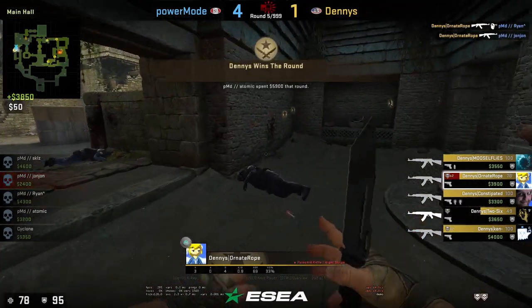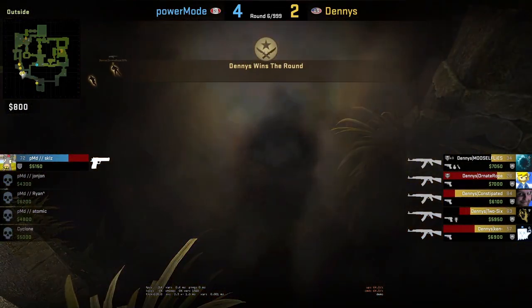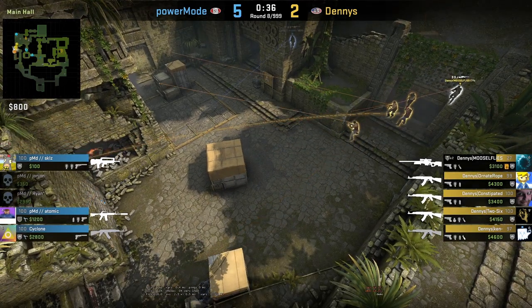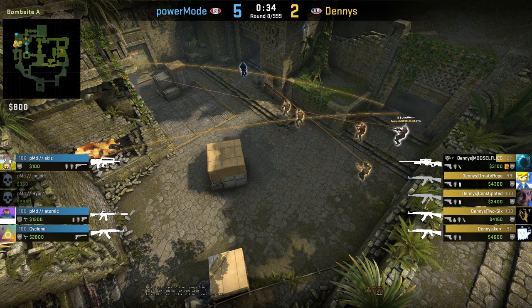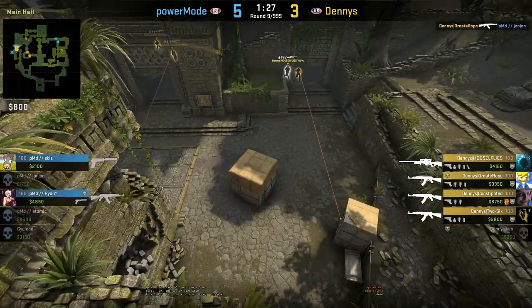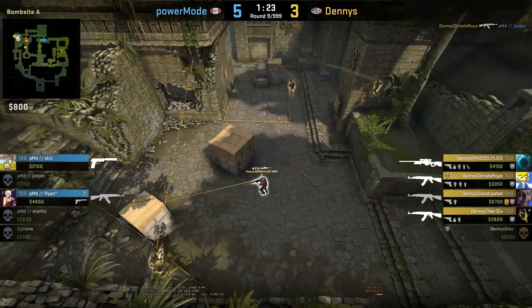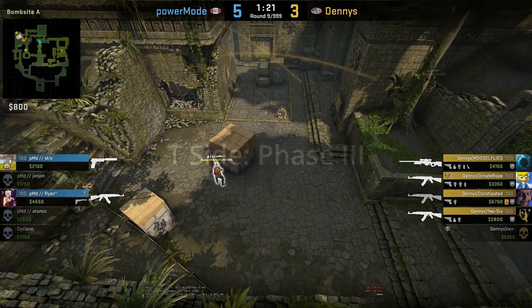In the next five rounds we were able to get three more wins by exploiting their weaknesses towards A. We did this by running some executes out of spawn and splitting the bomb site late round. At this point the score was 6-4 in our opponent's favor and we still needed a lot of rounds to feel comfortable going into our CT side.